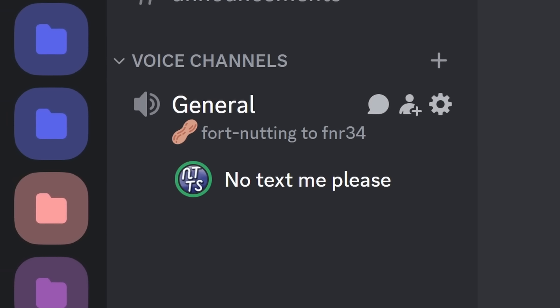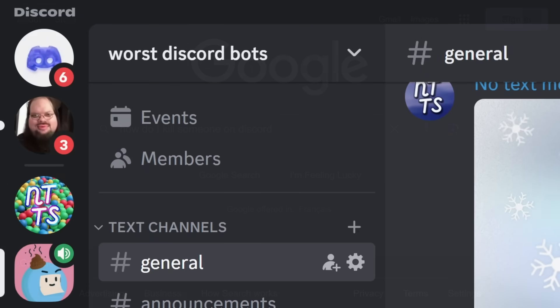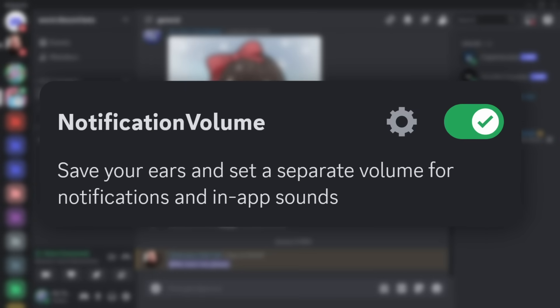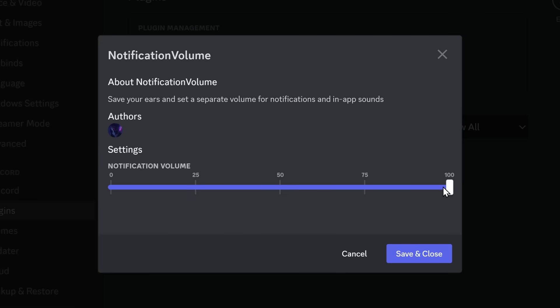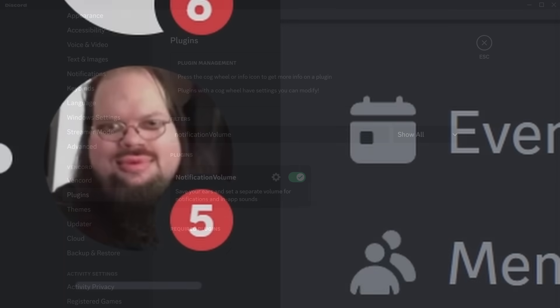I've been spared this sacred day. Now, if you didn't disable your game activity quick enough, you might have your e-girl decide to spam DM you, which can be extremely annoying and loud. And that's where Notification Volume comes in to save the day. With Notification Volume, once we enable it, we can change the volume of notifications. If I turn it all the way down and click Save and Close — oh, it's so much quieter. I finally have internal peace.